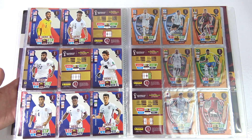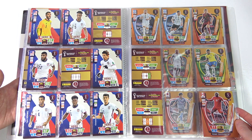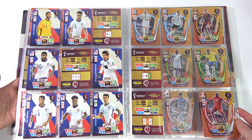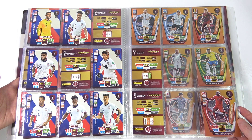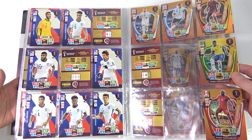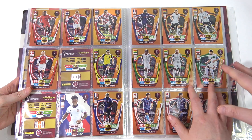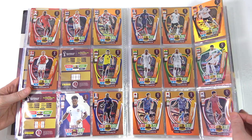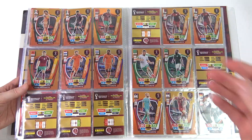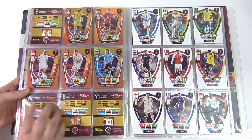We end with the USA. Then we go on to the Fans Favourites, and these are getting so hard to complete. They're the most common insert, but there are so many of them that we just keep doubling up. The badge cards also appear in that insert slot, making it even more difficult. We need about 20 Fans Favourite cards still, which is a lot.